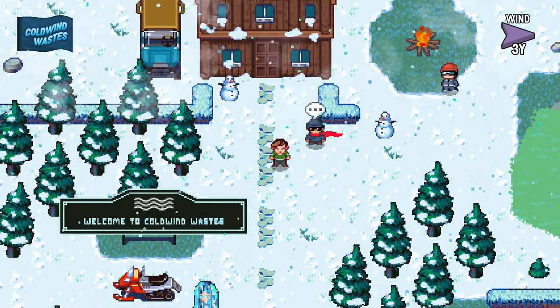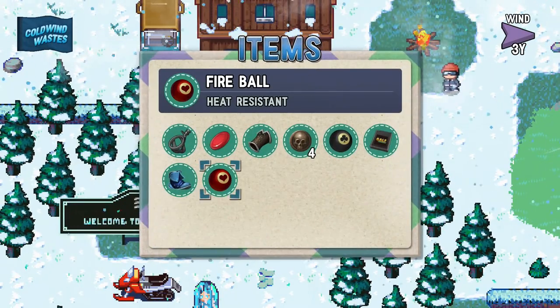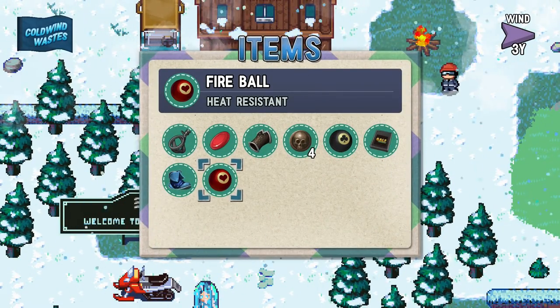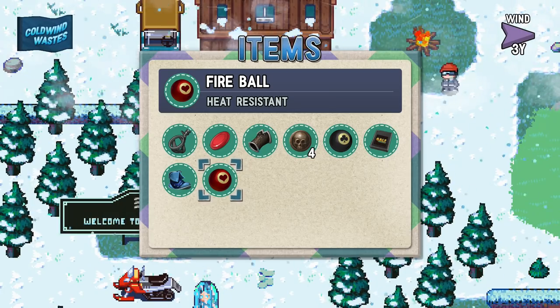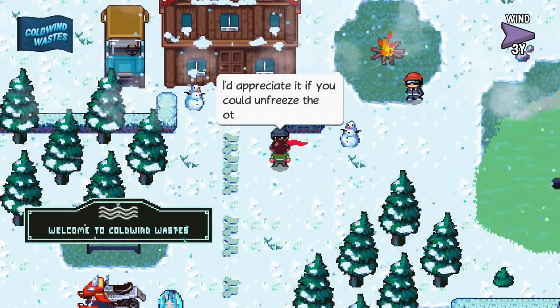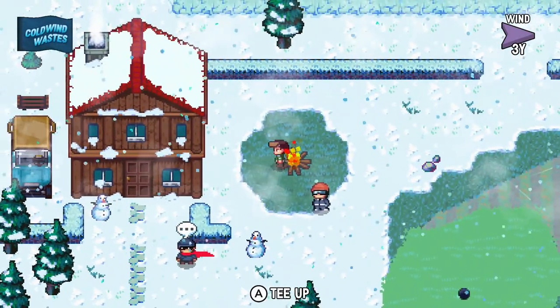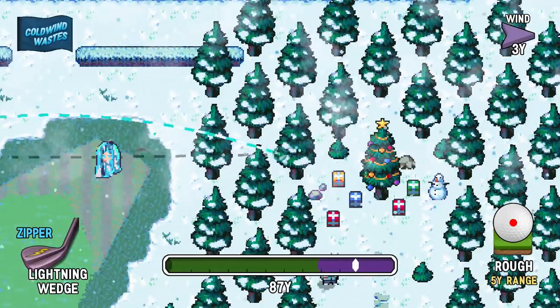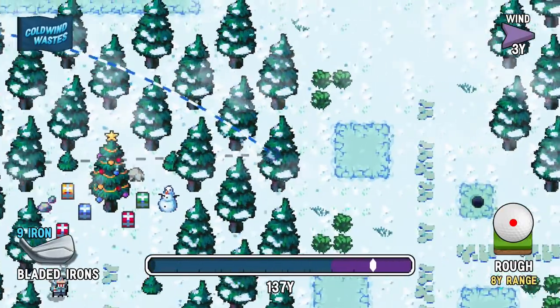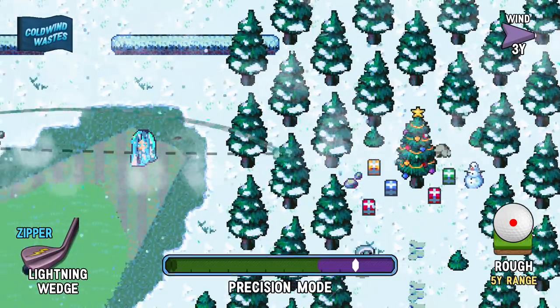Hello everyone and welcome back to the walkthrough. Last part we got the fireballs which are heat resistant, but now we gotta use the fireballs to melt the peeps and everything around everyone. I'll just tee it up and see what I can use these with.